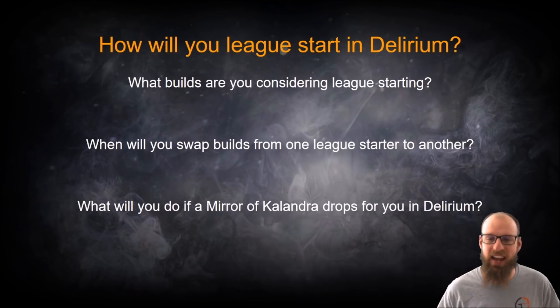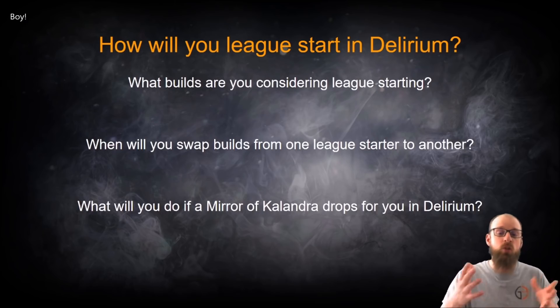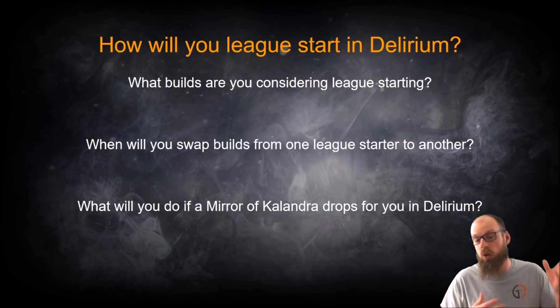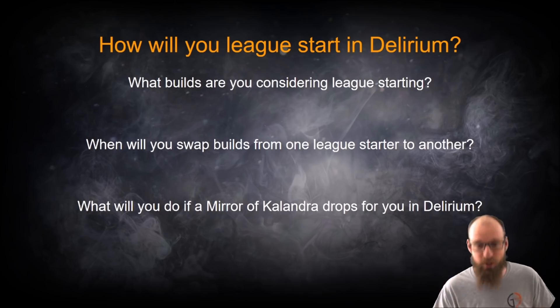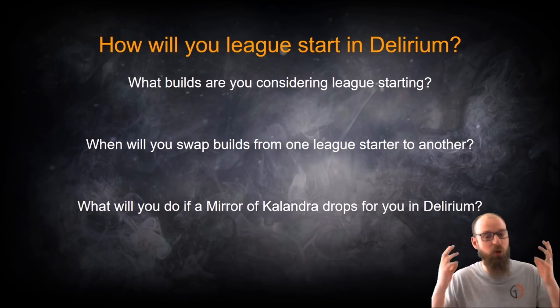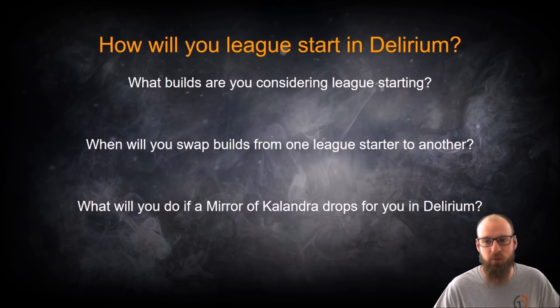Thanks so much for watching today and for subscribing. I've got a couple of questions — drop us a comment and let us know what your plans are for League Start. First off, what builds are you considering League Starting, and out of any of these six, which looks most appealing to you? When you swap builds from one league to another, what's the determining factor for you — will it be white maps, yellow maps, or act two when you realized you should have chosen one of the six builds we just recommended? And lastly, what will you do if a Mirror of Kalandra drops for you in Delirium? Will you hold on to it as a trophy, or use it on a wander that you found on the Strand?